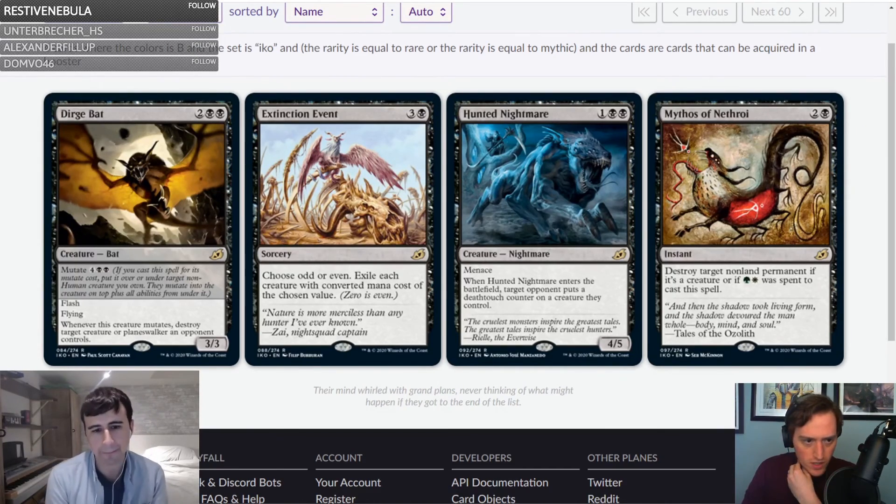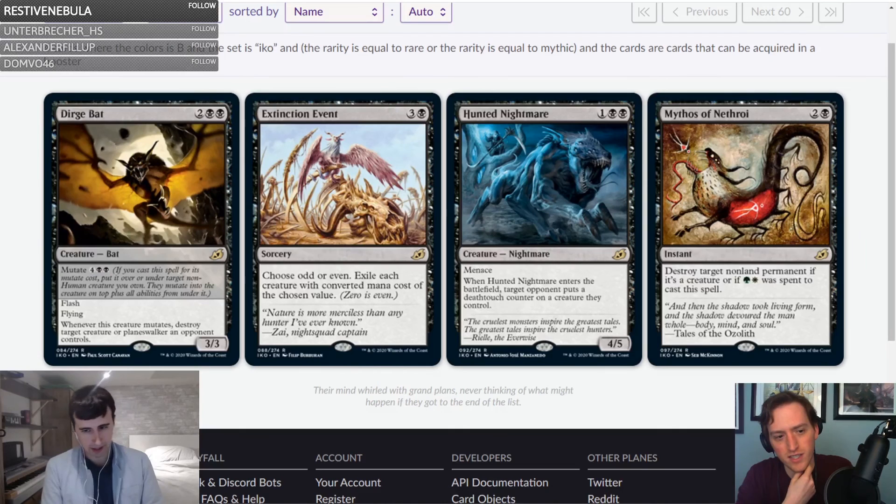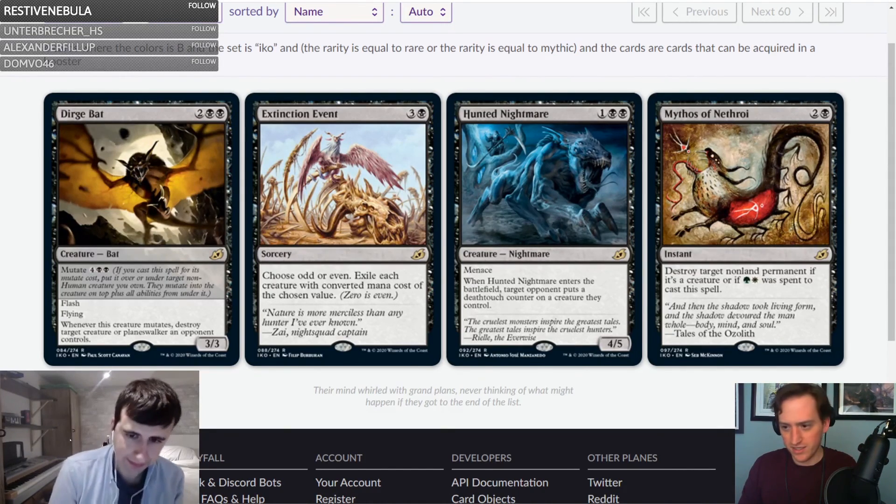Hunted Nightmare — one black black, four-five with menace. When it enters the battlefield, target opponent puts a deathtouch counter on a creature they control — a throwback to the Hunted cycle from Ravnica. It's powerful. Double blocking with their deathtouch creature isn't guaranteed to two-for-one you, and you can just leave this back as a four-five blocker. The play patterns benefit this card's wording. B.